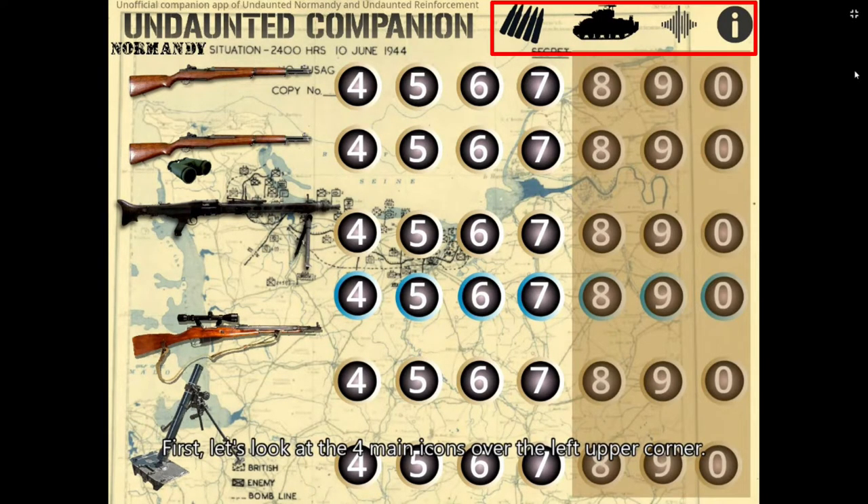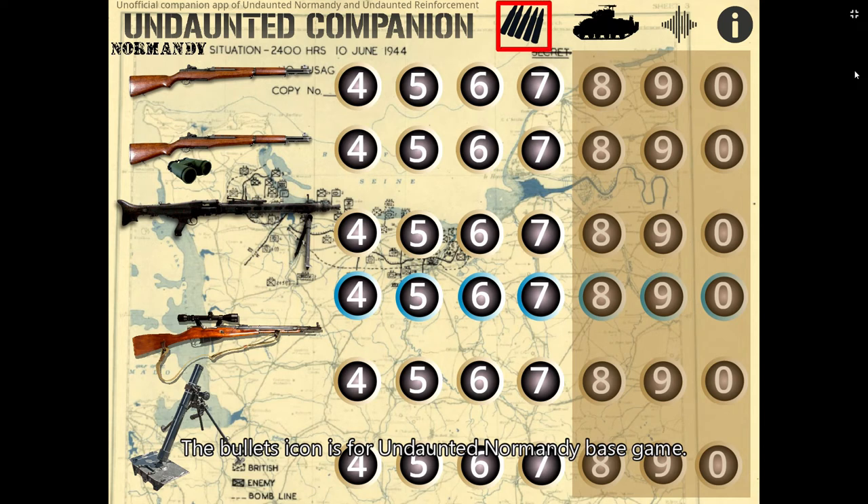First, let's look at the four main icons in the upper left corner. The Bullets icon is for Undaunted Normandy Base Game, and it will bring out the weapons in the Undaunted Normandy Base Game.